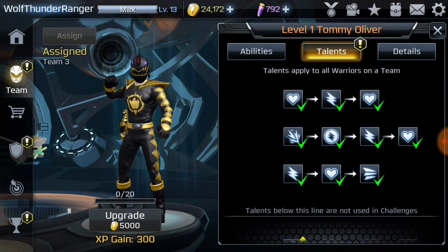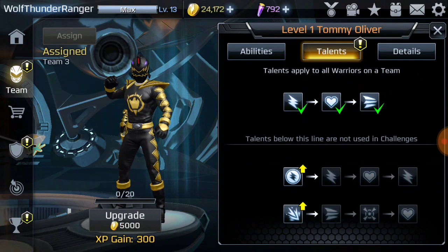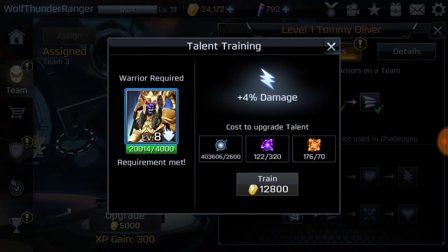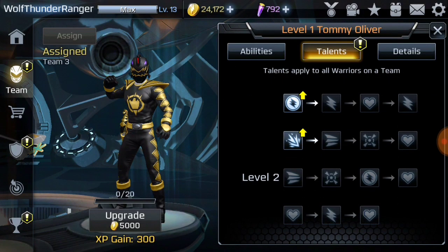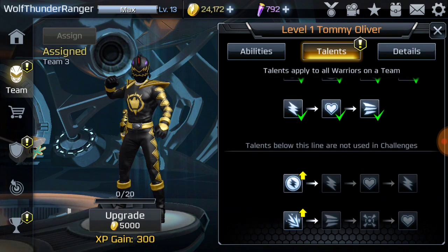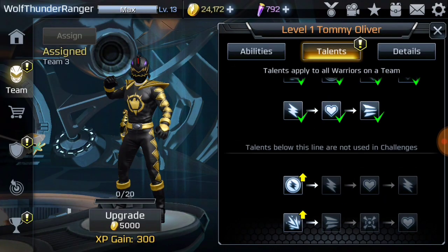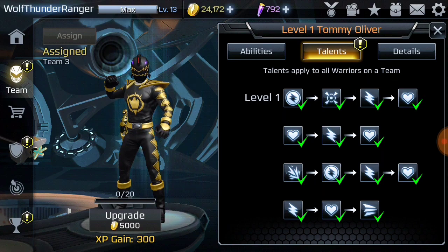So we got a 4, we got an 8, we got a 16, we got a 20. Look at that — we got a 24, we got a 28. Look at that talent tree. We got a 32% damage output, 36% strike damage, 40% strike damage, 48% strike damage. That's it? Yeah, okay.